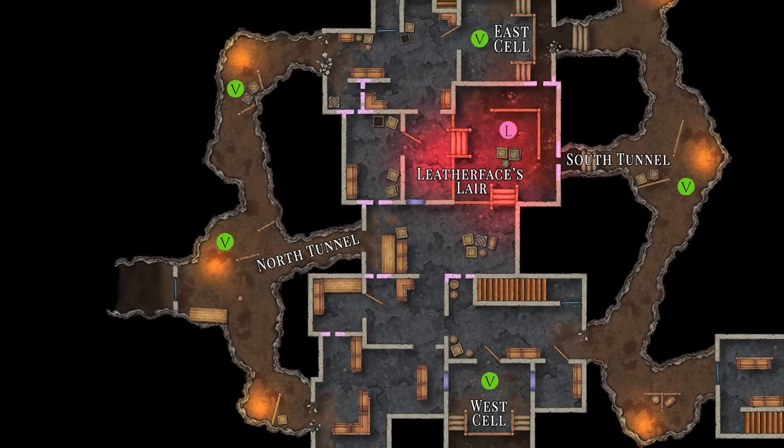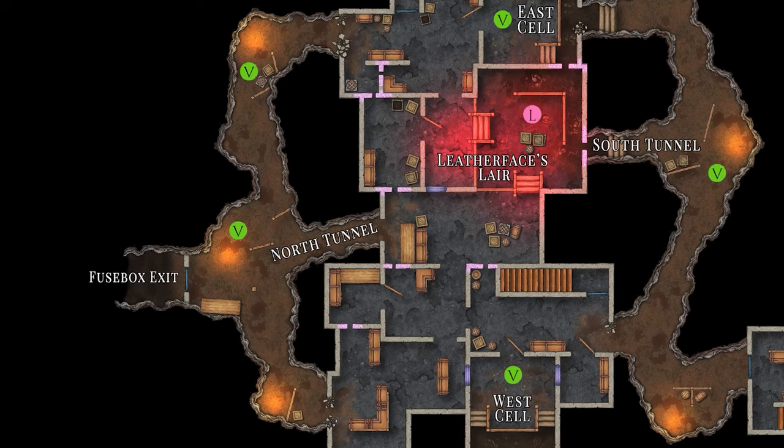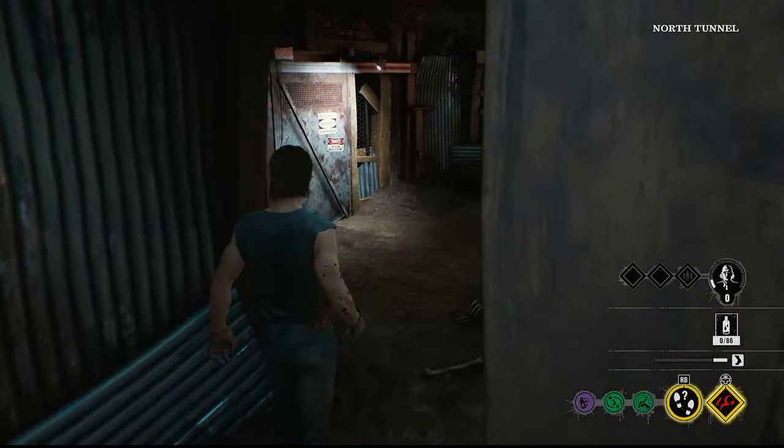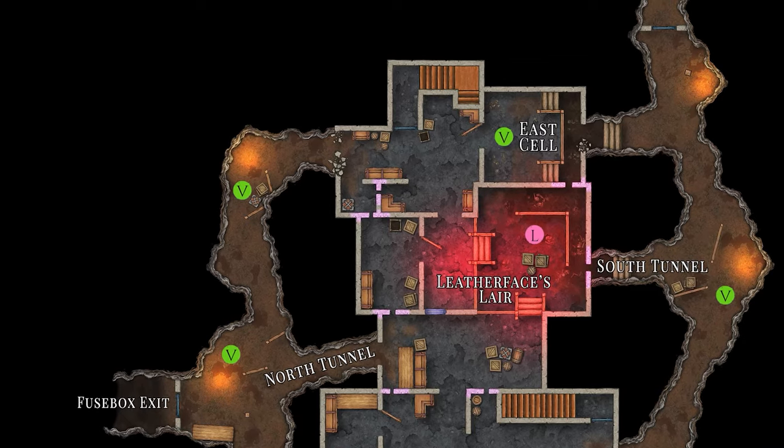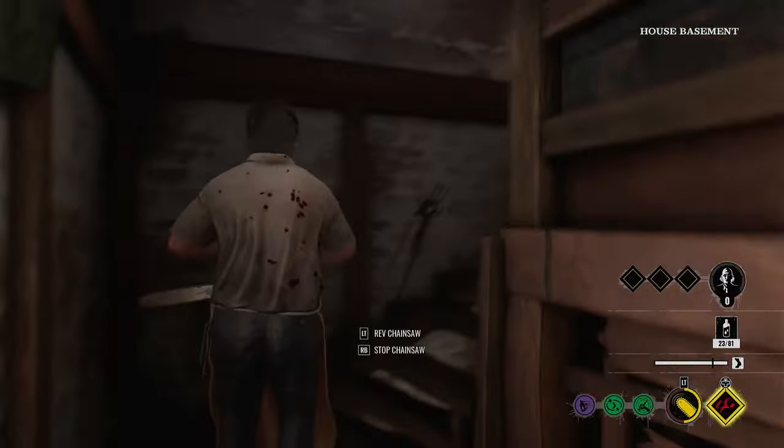The central north tunnel spawn is located right next to the fuse box exit. The other north tunnel spawn leads directly to the house basement exit, which will take players to the house hallway.